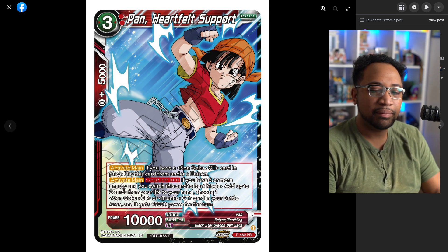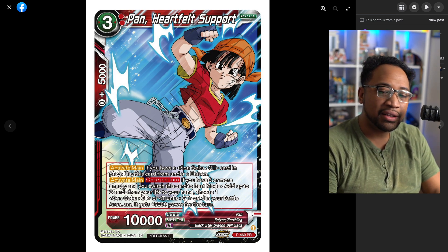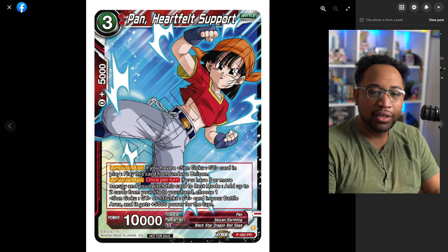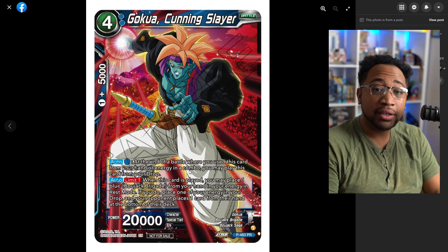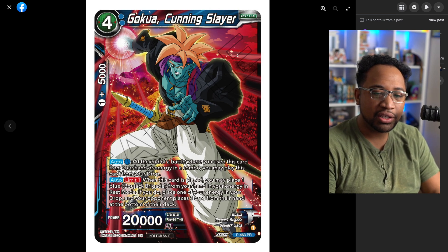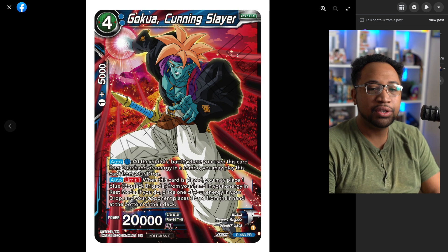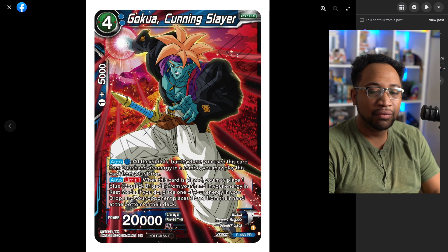This is an easy way to get to 25k and get to that double strike. I think this is just really good support for the card we just saw. Goku Cunning Slayer: at the end of the battle you use a card in your energy from your hand or energy in the combo, you play this card from drop. So it's a 25k or 20k for one — doesn't have protection but that's no big deal. 20k for one is actually pretty good value in that deck.